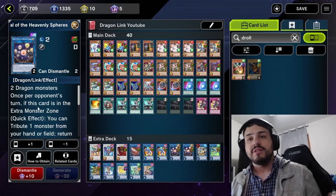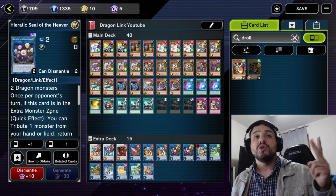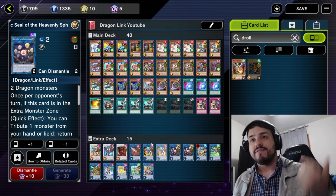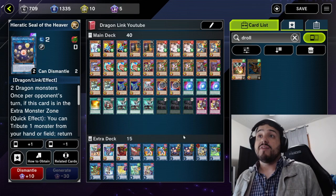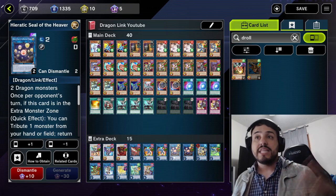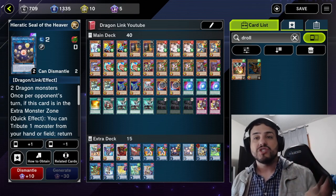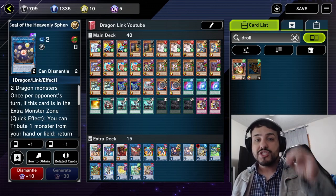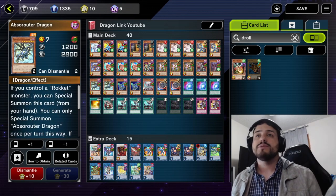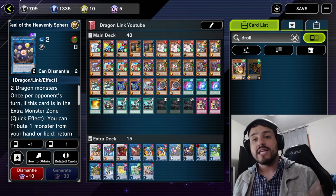For tip number six: Seal of the Heavenly Spheres — you can activate this even if you're under Droplet, Imperm, Dark Ruler No More, or similar. You won't get the first effect to bounce, but you will still get the second effect. If it tributes itself, you will still get the effect to special summon someone out from the deck. I've seen a lot of players not activate the second effect of Seal once the first effect is negated because they think both effects are negated — no, you only lose the first effect if it gets negated by something like Droplet or Imperm. But you can still activate the second effect to tribute itself and Special Summon a Dragon from the deck — like Chamber, Absorbster, Saferd, whatever. So always use the second effect even if Seal is negated.